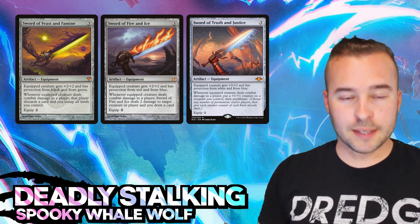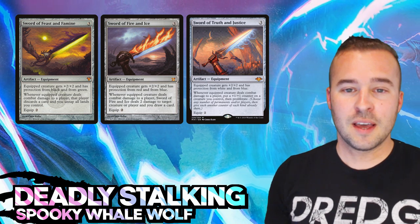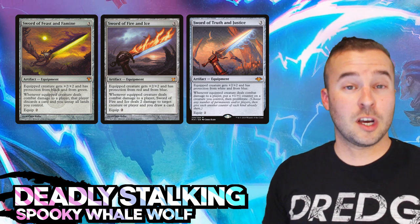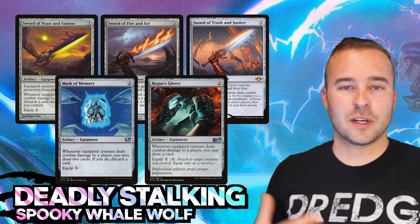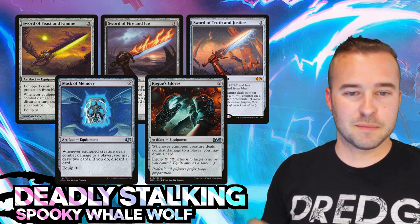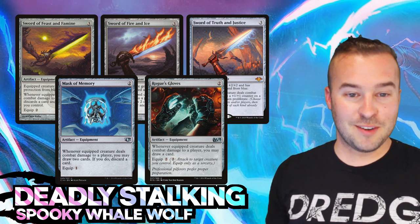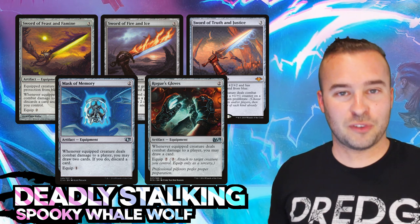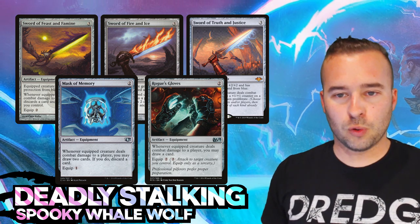If you're not going heavy voltron, definitely run Black Blade, Grafted War Gear, Hero's Blade, and Umezawa's Jitte if you have access to it. Of course, run your Swords of blank-and-blank - whatever you've got, toss them in. Sword of Feast and Famine is going to be an all-star in this deck, dodging a lot of spot removal. Fire and Ice gives good card advantage, and Truth and Justice gives a nice proliferate effect with your plus one counters. Also stuff like Mask of Memory and Rogue's Gloves - since Yukima is unblockable, you can just stick one on and start drawing a ton of cards.